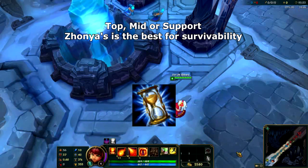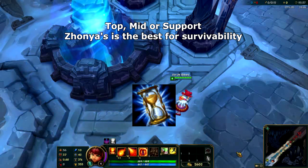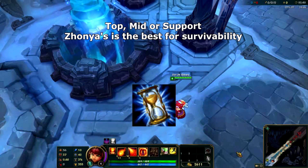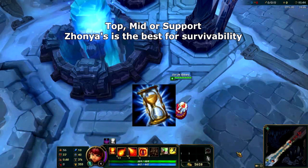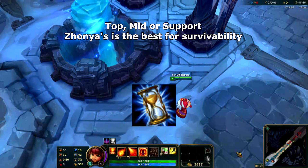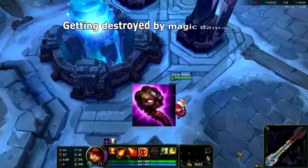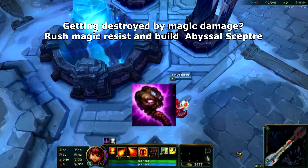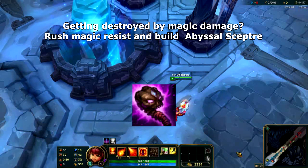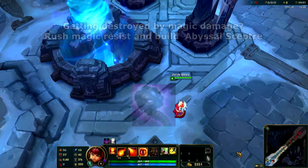Zhonya's Hourglass is less important at lower ranks but as you start climbing you'll run into people who are good at closing the gap and getting onto you. Since Annie has no natural escapes, this item will save your life and it can be rushed as the first item in the top lane and mid lane versus AD matchups. On the other hand, if you're getting destroyed by magic damage in the mid lane or the top lane you will rush magic resist and turn it into an Abyssal Scepter, which will allow you to survive the laning phase and still functions as a damage item later on.